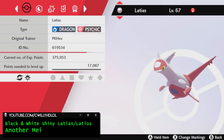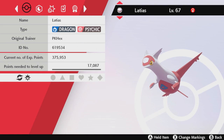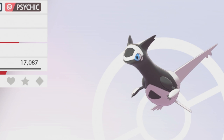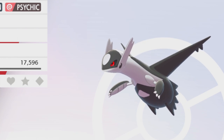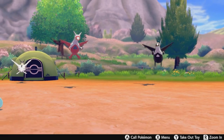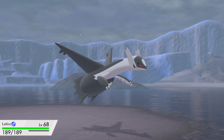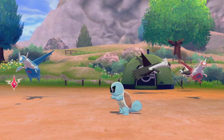The Gen 3 legendaries Latios and Latias, known for their similar designs but differentiated by the red and blue coloring — this mod takes their shiny forms and gives them a little upgrade, turning them into neat black and white models. It keeps the same design but just changes the color. I'm a sucker for plain black and white patterns, so I'm a big fan. You'd need a shiny Latios and Latias, but then again, you're already modding the game anyway, so you could just add any Pokemon you want.